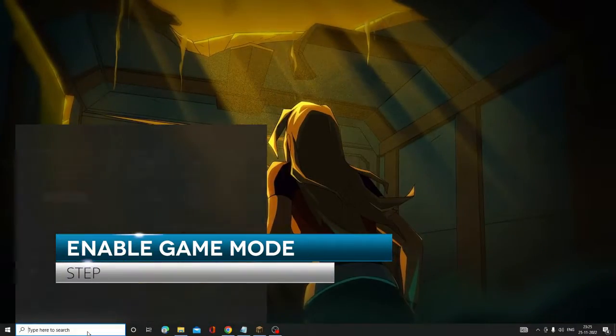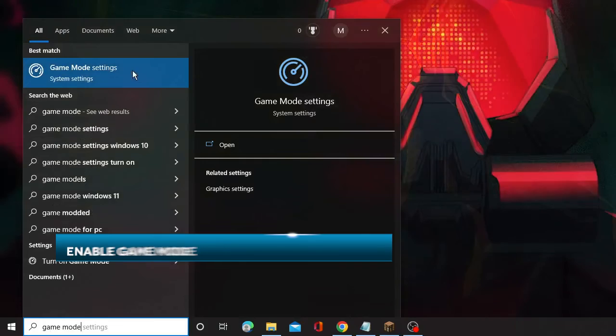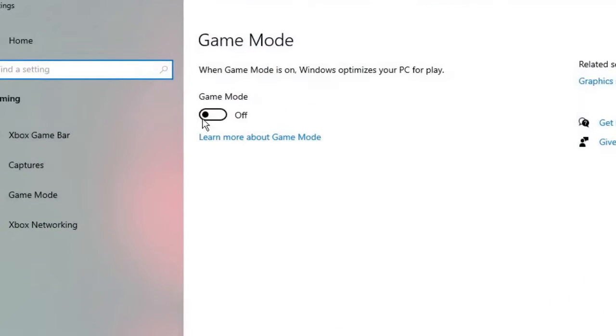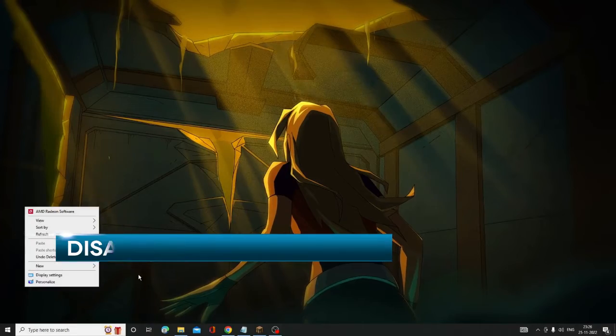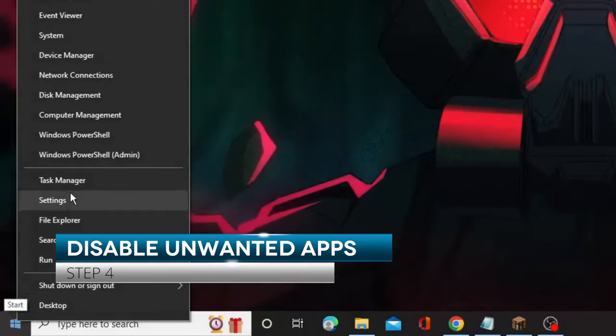Click on the search box, type 'Game Mode', and from the suggestions choose Game Mode Settings. Enable Game Mode. Then from the left-hand menu click Xbox Game Bar and disable that option. Once done, close it.